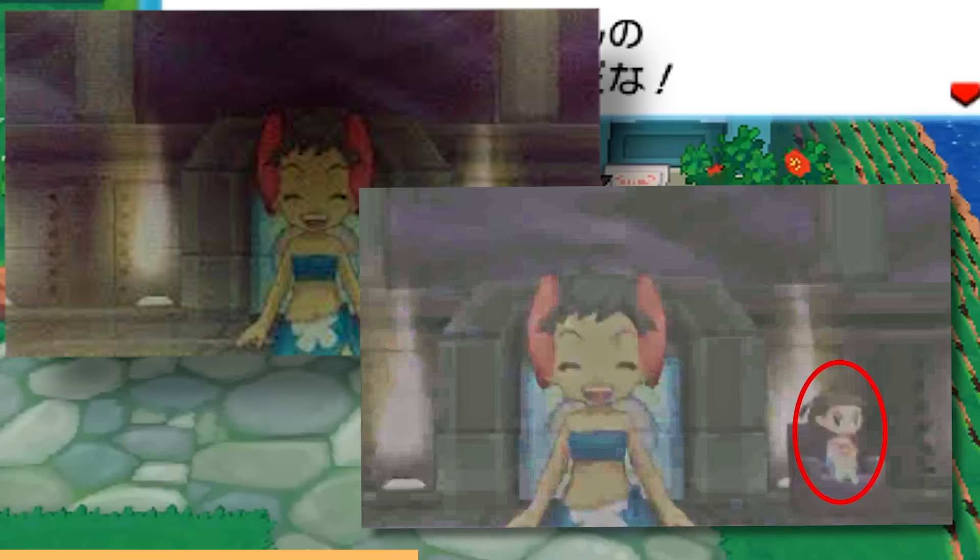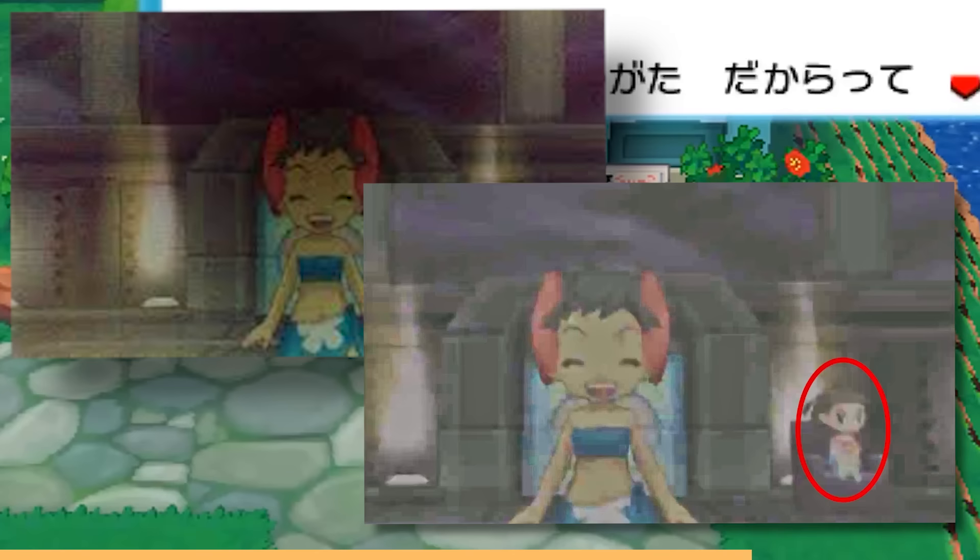We mentioned one Ghost Girl earlier, but there's another ghost girl that makes an appearance in this game — specifically a ghost girl seen behind Phoebe during the Elite Four battle. You'll see her just sitting there, and there are a few different theories as to who she is.